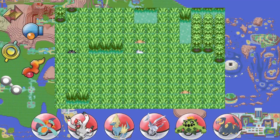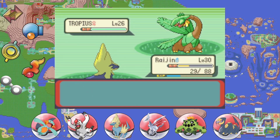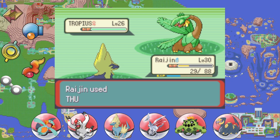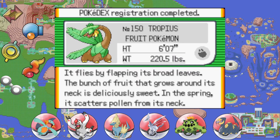We are strong — strong with the Force! A Tropius — yes! That is a sick Pokémon; we will catch this one for sure. It's the banana Pokémon — no pre-evolution, no evolution, just a standalone Grass and Flying type. I'm a little scared to hit it with Shock Wave so let's just Thunder Wave it and go from there. Great Ball — yes! That is a good one for the Pokédex. It flies by flapping its broad leaves; the bunch of fruit around its neck is deliciously sweet.